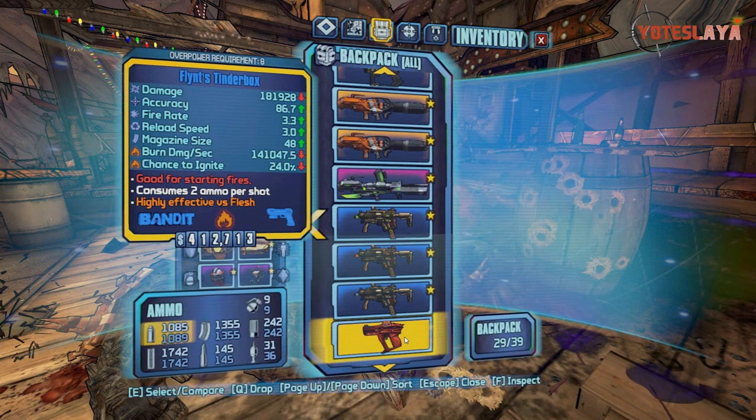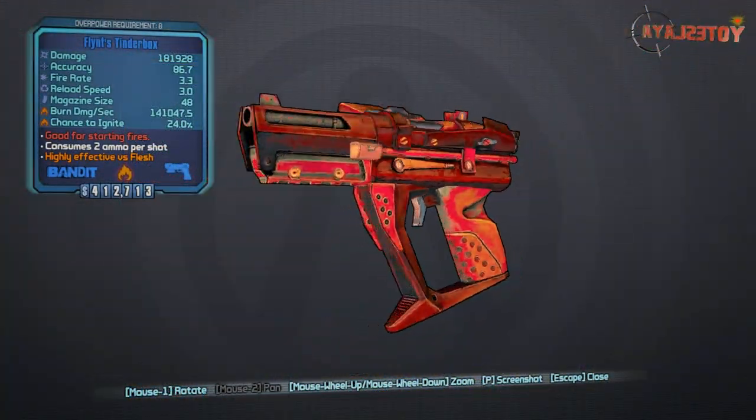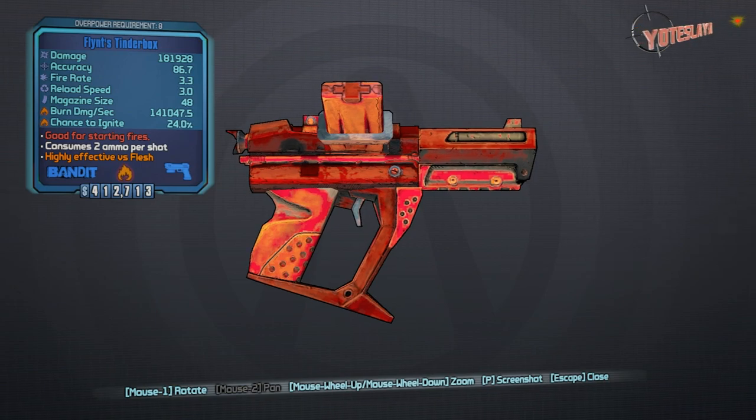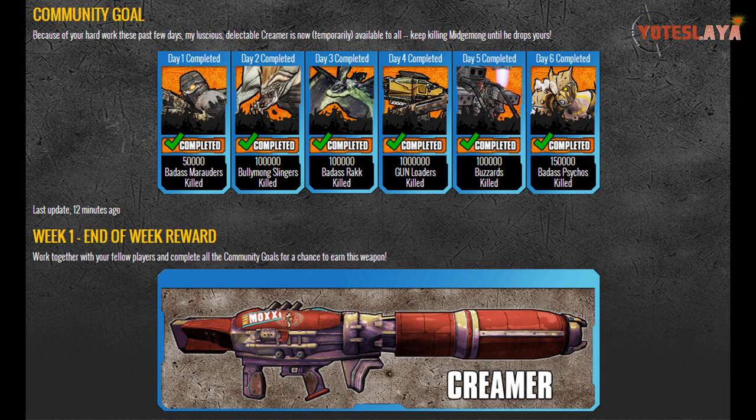That will open Symbiosis and then you can go kill Midge Mong. Here you can see I got an Overpower 8 Flint's Tinderbox — it's a decent weapon, puts out a lot of fire damage. Now let's take a look at the community goals.